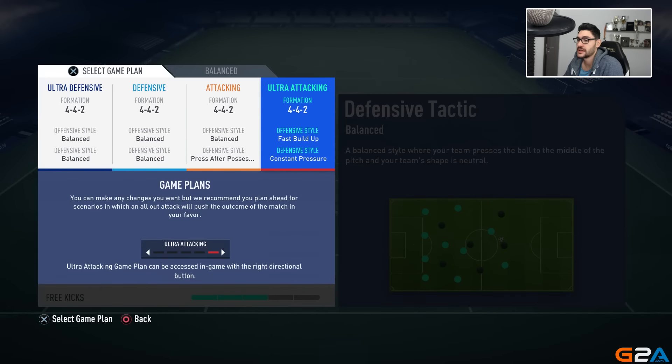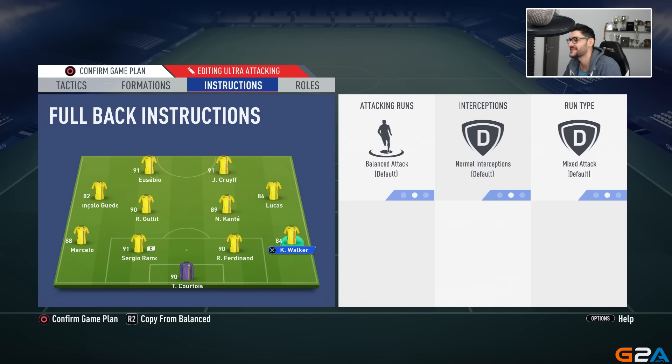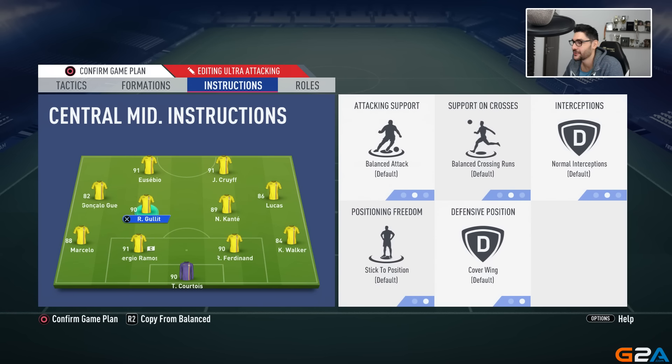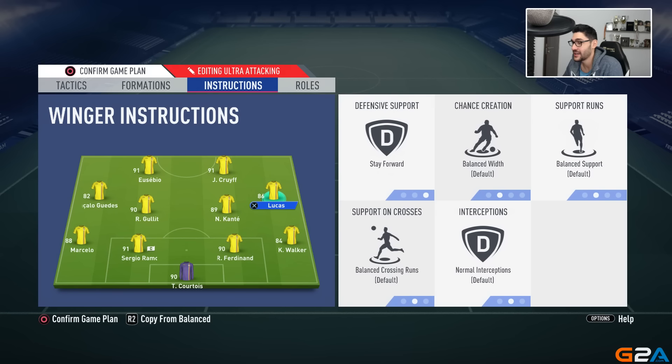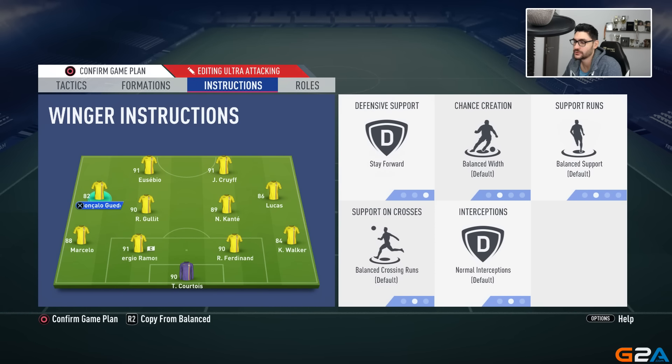For the ultra attacking instructions: fullbacks go balanced, central midfielders go balanced but now with cover wing for both of them. Stay forward for the right midfielder, stay forward for both strikers, and stay forward for the left midfielder — that's what changes. It's very important to combine the instructions with the tactics because they work best when combined correctly.